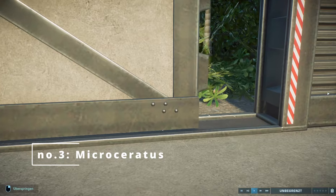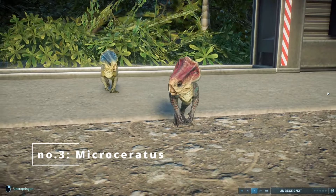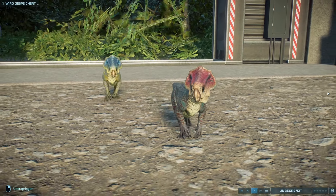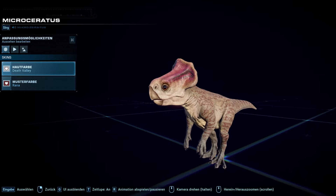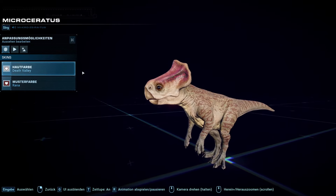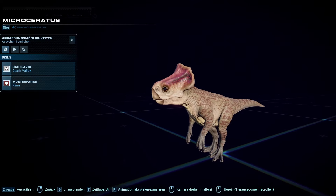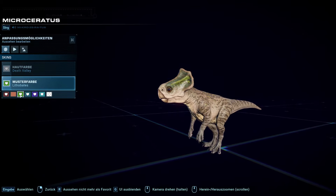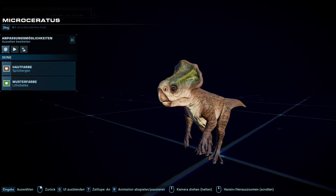Next up we have another tiny one — probably the most highly requested species in the entirety of this game, the Microceratus. It's the most highly requested creature we've ever seen in Evolution 2. Ever since the first Dominion DLC came out and especially since the multi-expansion came out, this species has been highly requested because it's the last species from one of the Jurassic World movies that we still did not have in the game, and now it's finally here and I have to say that I like how it turned out.